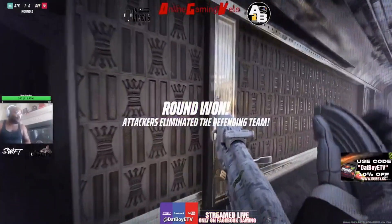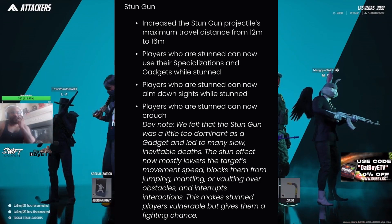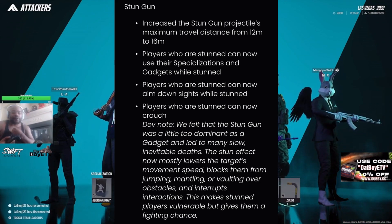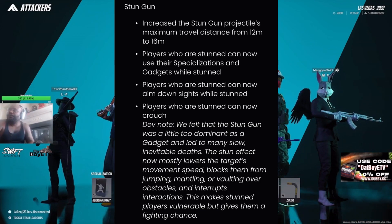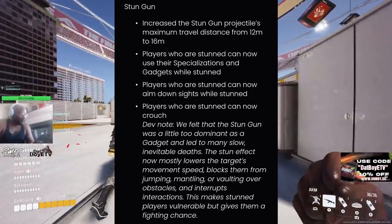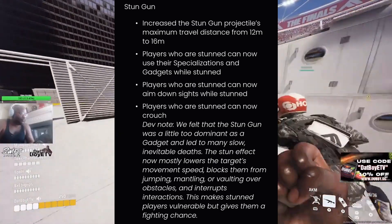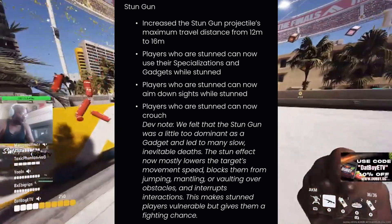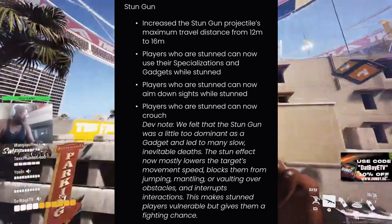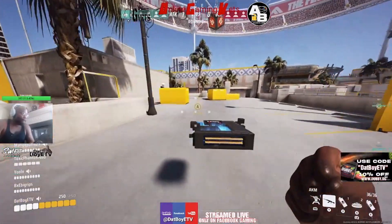For the stun gun, they increased the projectile's maximum travel distance from 12 meters to 16 meters. Players who are stunned can now use their specializations and gadgets, aim down sights, and crouch while stunned. The developer note says they felt the stun gun was too dominant and led to too many slow, inevitable deaths. The stun effect now mostly lowers the target's movement speed, blocks jumping, mantling, or vaulting, and interrupts interactions — making stunned players vulnerable but giving them a fighting chance.